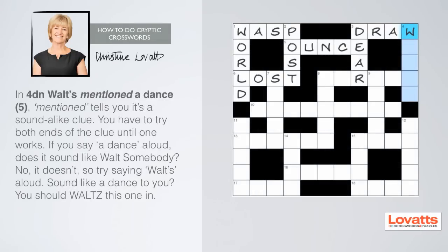Four down: waltz, mentioned a dance, five letters. 'Mentioned' tells you it's a sound-alike clue. You have to try both ends of the clue until one works. If you say 'a dance' aloud, does it sound like 'waltz' somebody? No, it doesn't. So try saying 'waltz' aloud. Sound like a dance to you? You should waltz this one in.